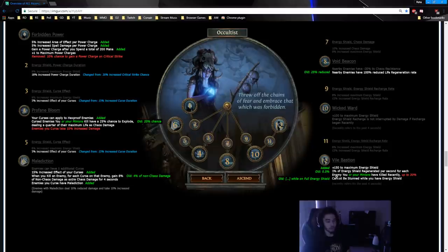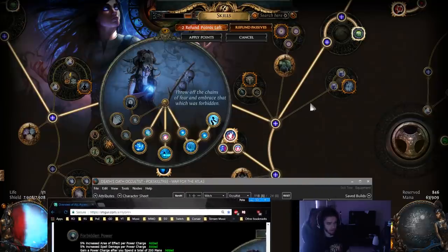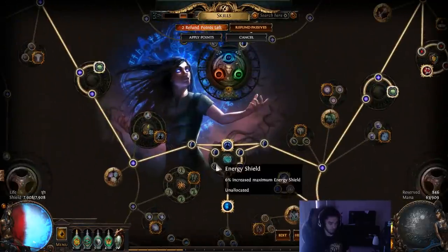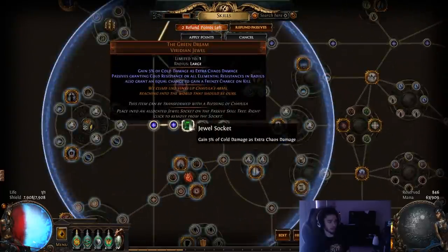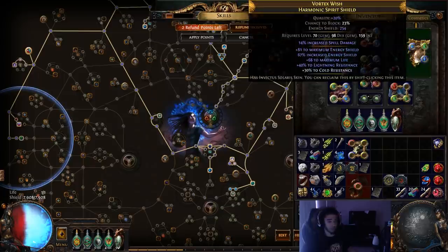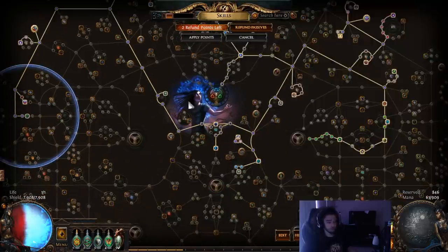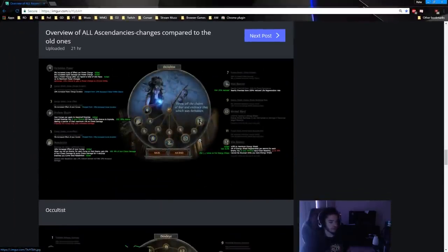Vile Bastion was massively buffed. It now adds a flat 150 Energy Shield, which means our Death's Oath character can push around 10,000 ES, maybe even more if you prioritize your gear. I sacrifice a lot of ES to go damage here — you can pull out of damage nodes and put in ES nodes, grab an ES jewel instead of Green Dream. I only have a 250 ES helmet and a 200 ES helmet, so there's room for improvement everywhere.